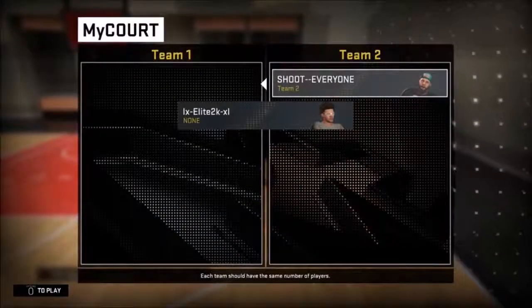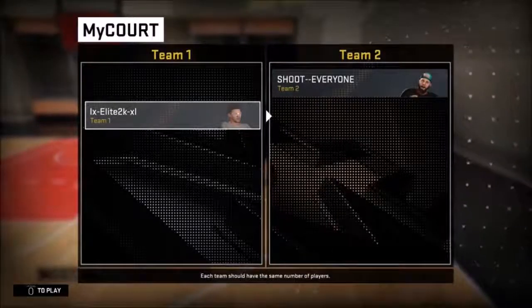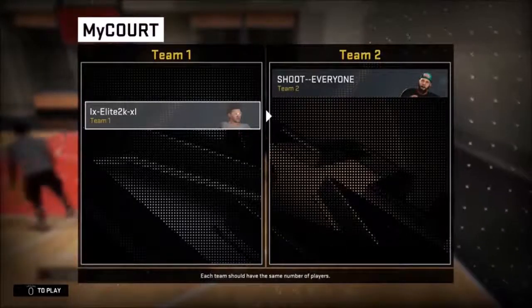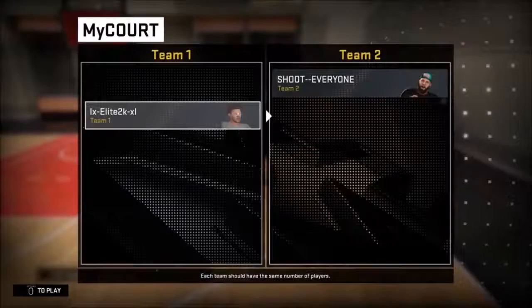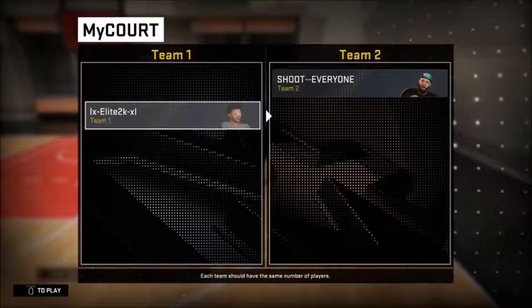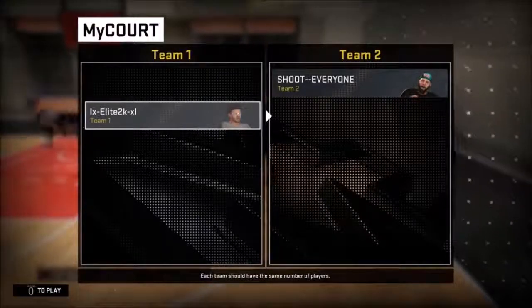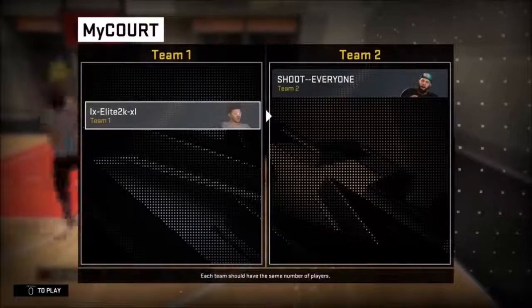Put you on team two and me on team one, but don't start yet. When you hit start, it's gonna load up. Once it's done loading, you're gonna be viewing the side of the court — like when you're spawning into another person's MyCourt. As soon as you see that, hit circle so the nav menu pops up, and count like one, two, three — up to about eight. Once you hit eight, click exit. It might not work your first couple times, but what's supposed to happen is the game starts but you exit, so you end up playing the computer.